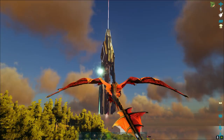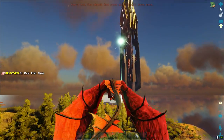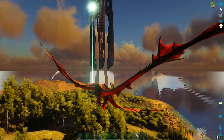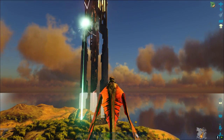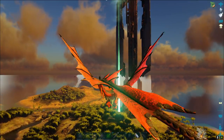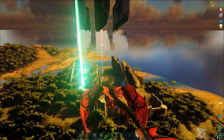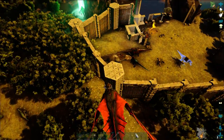First things first, we're going to tame us a mammoth. We've got a Quetzal at base for picking up the mammoth, because the wyverns can't pick up quite everything a Quetzal can. The Quetzal is a sky crane; the wyvern is a bomber.